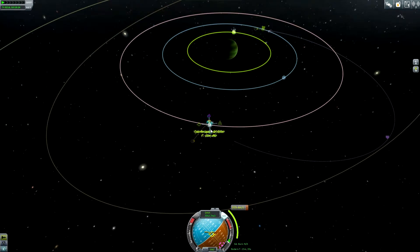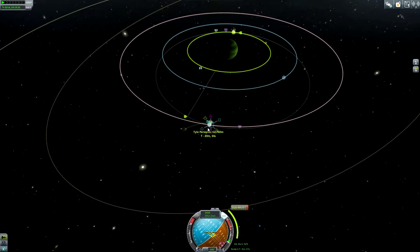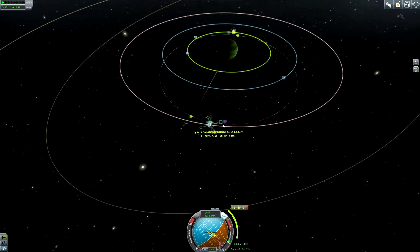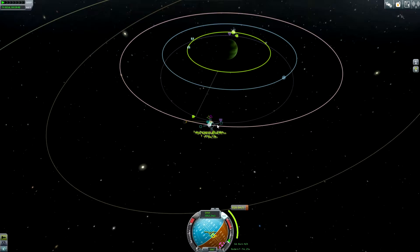There would be a Vall periapsis — no, I do not want to go to Vall. I want to do something like this, but a little bit more efficient. This is looking quite good. Wait, I just saw something — if I move this around, there is an encounter with Laythe possible.